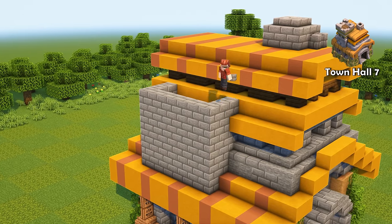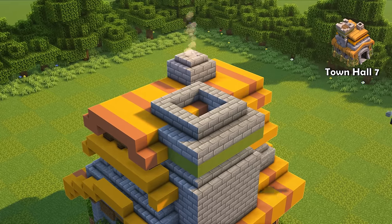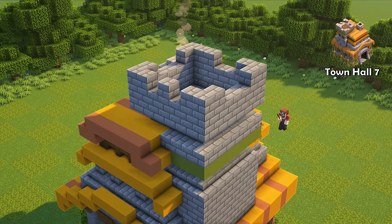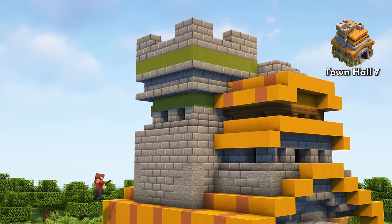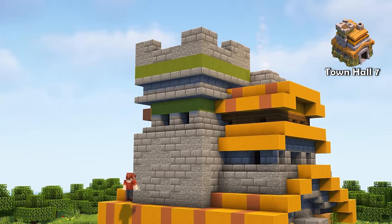Town Hall 7 finally adds a big new change — a little tower on the left side of the house. It makes the building so much more fun to look at. The previous changes weren't really noticeable, but this one makes the house feel like a whirling building. It's definitely my favorite town hall upgrade so far.